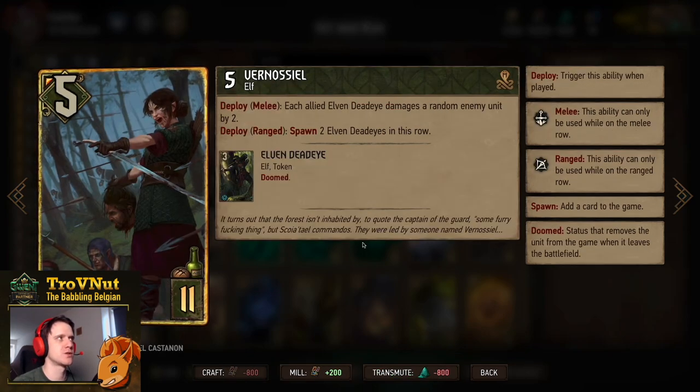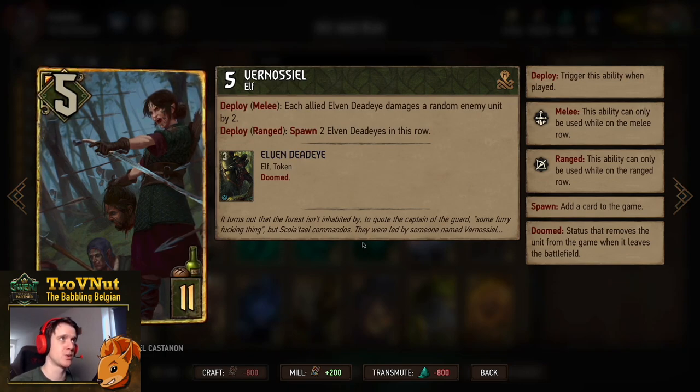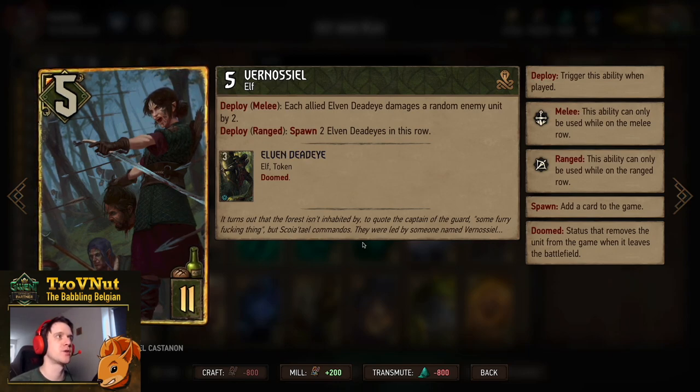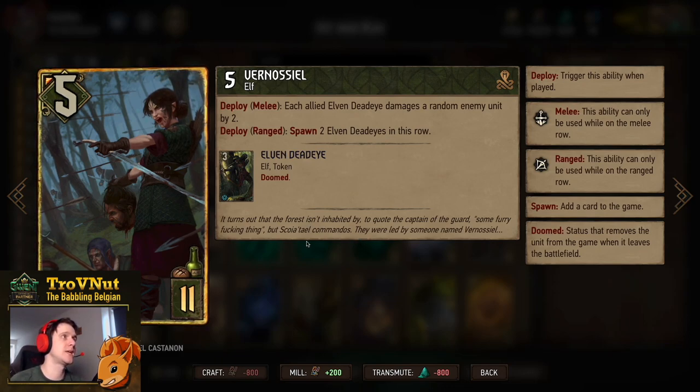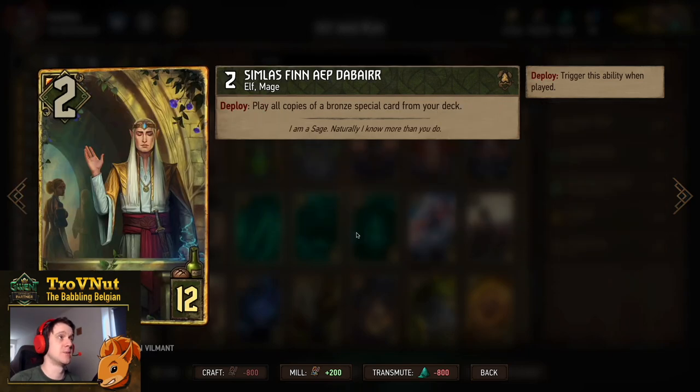Now we have Vernosiel — she needs to be in this Elven deck. Five power for 11 provisions. On Deploy, if you put her on the melee row, she damages a random enemy unit by two for each Elven Deadeye you have on your side — which could be a lot in this deck. If you put her on the ranged row, you spawn two Elven Deadeyes in that row, just giving you 11 points. There will be situations where you choose melee and others where you choose range — it depends on whether there are still things to damage and how many Deadeyes you have. If you won't be getting at least six points in damage with the melee ability, definitely go for the ranged ability.